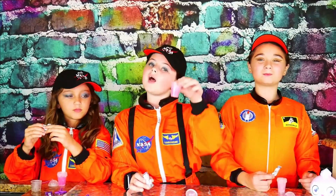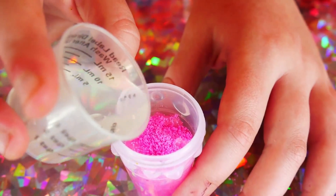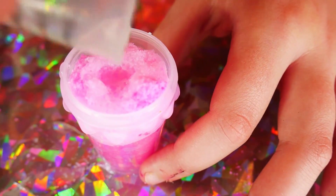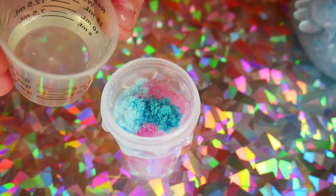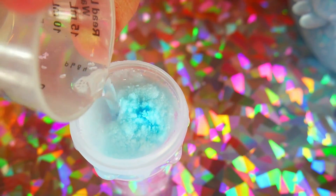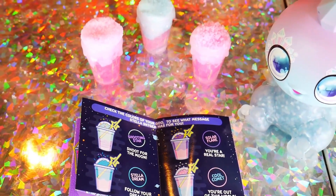A few moments later... Now that the slime crystals are ready, it's time to add a Cosmic Cloud — that sounds out of this world! To this we're going to add a Cosmic Cloud and just a little more water. Whoa, it's like space snow! I'm going to activate my Cosmic Cloud! Look at the snow — it's blue! That is so cool! It kind of looks like your little gem character! Me and Bella got Cool Coma and Angelina got Stella Dream!